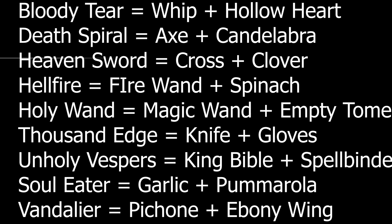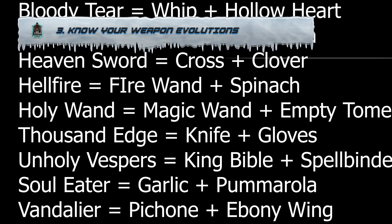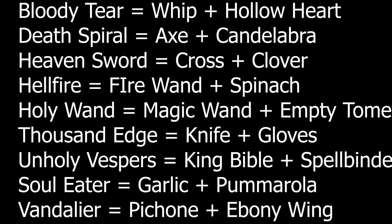Tip number three: learn your weapon evolution combinations. As of patch 0.2.9, there are nine different weapon evolutions, and these are the bread and butter of your builds. Evolved weapons do dramatically more damage than non-evolved counterparts. For almost all of them you need to get the primary weapon to level eight and have at least level one of the associated passive.